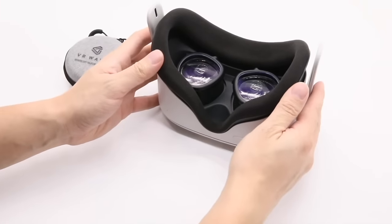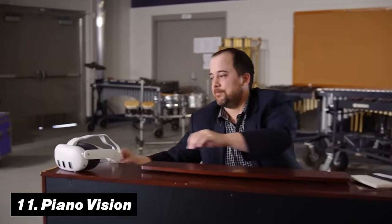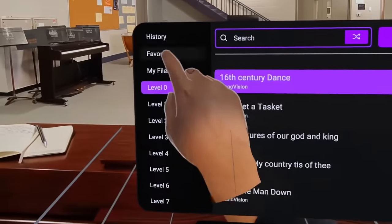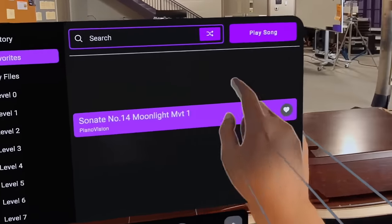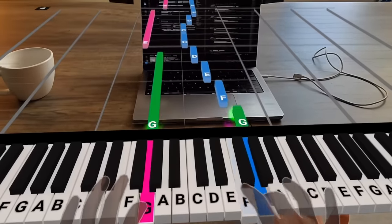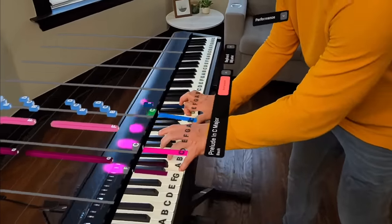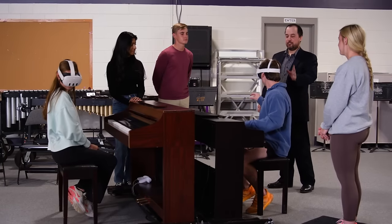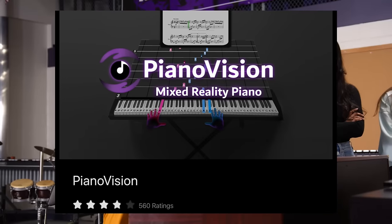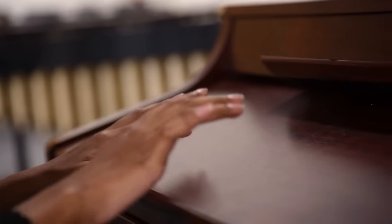Number 11 is Piano Vision. This simple concept works so well for the Meta Quest 3. Thanks to its mixed reality capabilities using the outside cameras built onto the headset, it can project a virtual keyboard in front of you so you can practice and play piano wherever you are. With over a thousand songs available from the start, it works whether you're experienced or a complete beginner. With 4 stars across 559 ratings, I truly think this is exactly what mixed reality needs to become more mainstream.